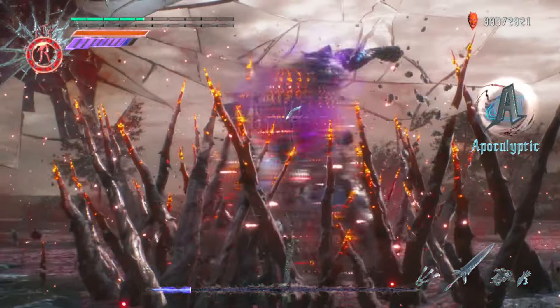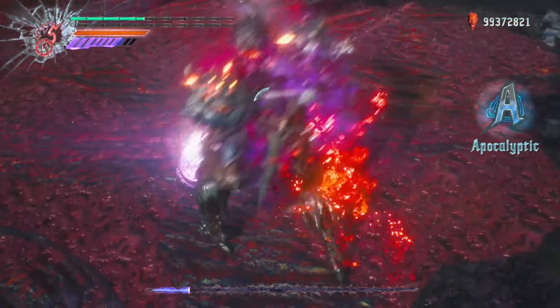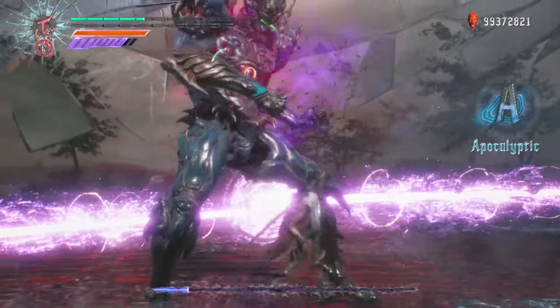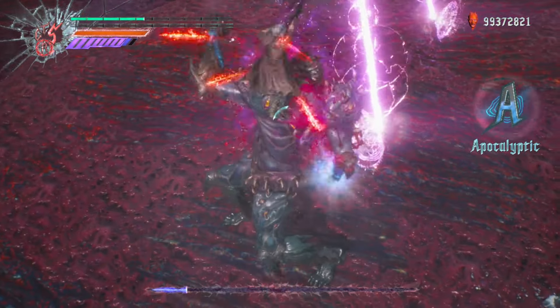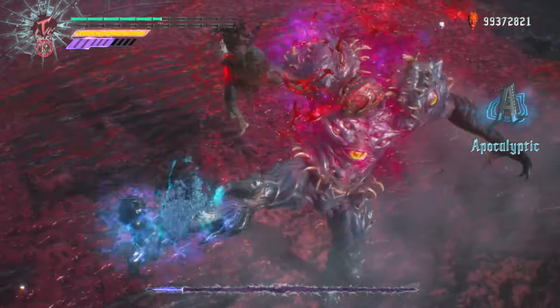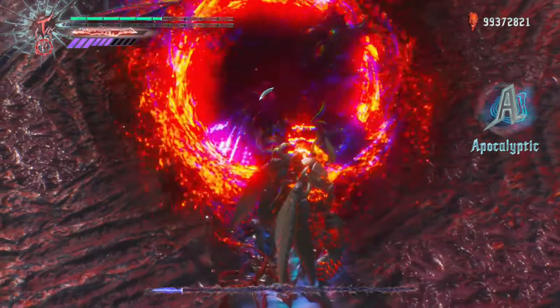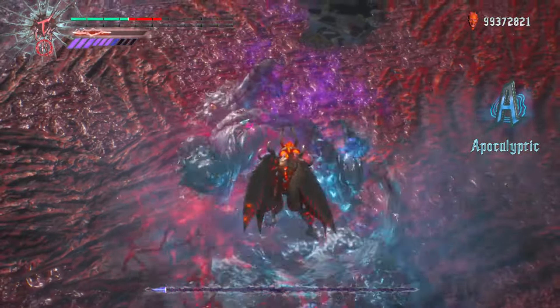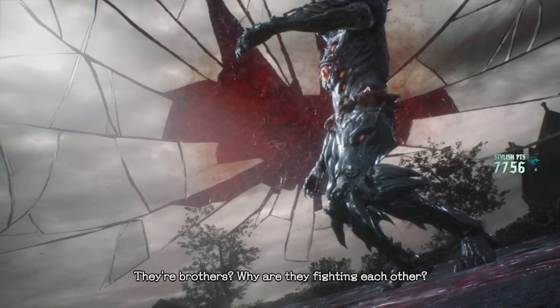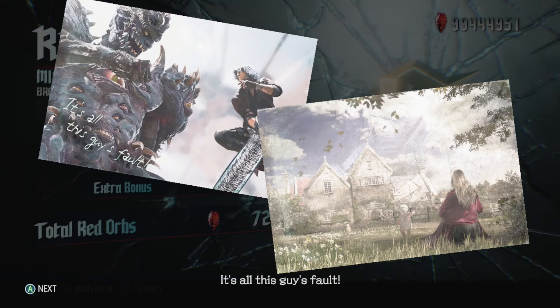One last thing: Urizen gets significantly tougher once he enters DT — your attacks barely do any damage. However, the good news is that you don't actually have to chip away the entire health bar from this point. All you have to do is get him down to around this point of health, then use your Sin Devil Trigger that you've stored and saved up, and use Demolition twice — that should do the job. That was just enough to take care of it, and that's how we're going to do this in our first run.